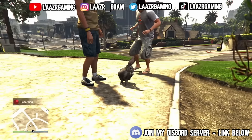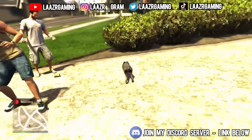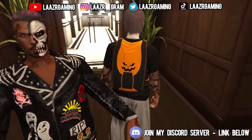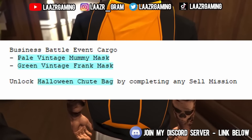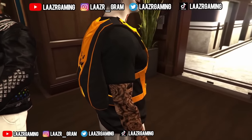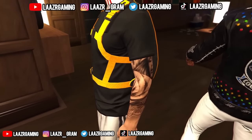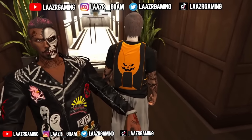Another Halloween item you may be missing from your inventory is the pumpkin parachute — an item Rockstar only added into the game last year. I actually gave you guys an early heads up on it the year before as it was already in the game files. It was funny posting that video before Rockstar officially released it, as a lot of people thought I was making it up. Rockstar only released this parachute last year around Halloween, and it was only available to players who completed a specific task — any sail mission in free roam.